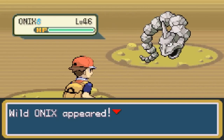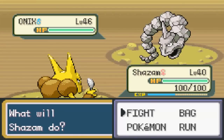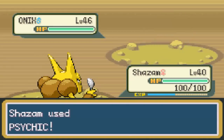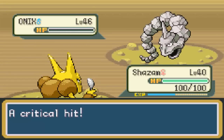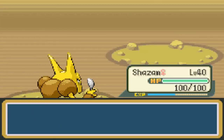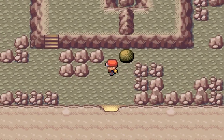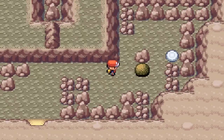Here's our first encounter - this is Onix, level 46. It is a Rock/Ground type with very weak special attack, so Shazam is going to have no problem taking this thing down and getting some experience points. Shazam is out there because of his strong special attack - most of the Pokemon in this area are weak to special attack moves.